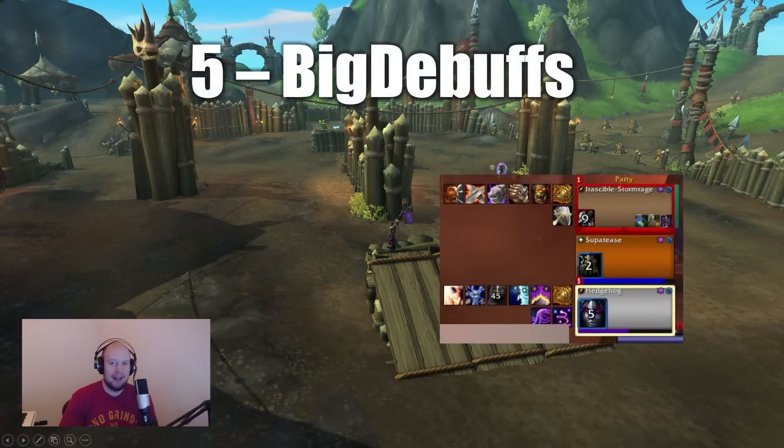Moving into the first add-on of the top five — this add-on is called Big Debuffs. It is very important for healers but also very important for damage dealers. What it does is show you a highlighted block — for example, on my priest that block is a fear, meaning they're crowd-controlled. As a healer, this helps you know to dispel that target. Dispels tend to be very slow in solo queue because normally you have your partner in your ear telling you they're caught in crowd control.